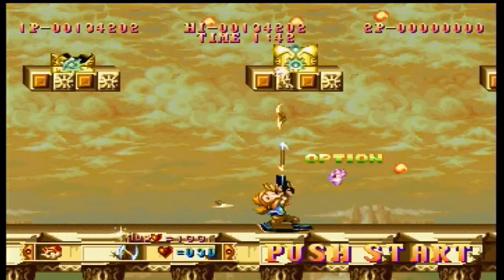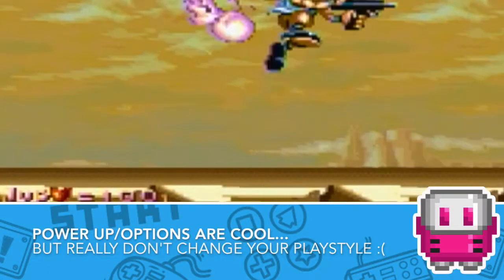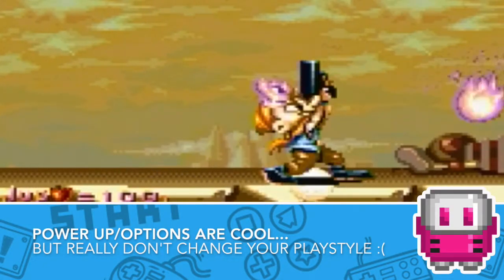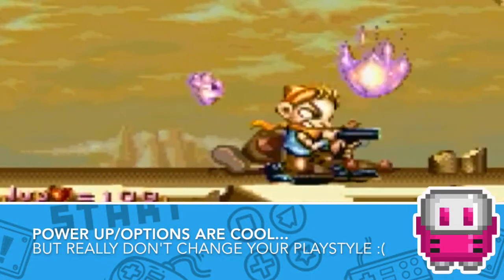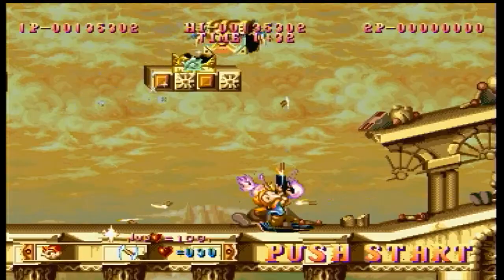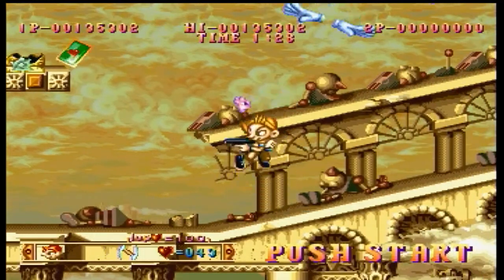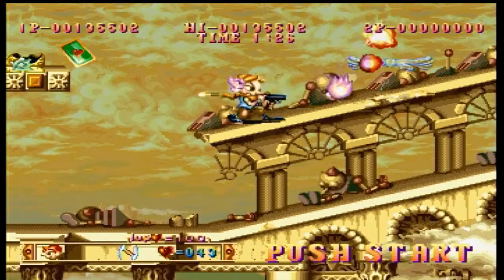Along with those power-ups, there are three different options that you can pick up, which act as floating sidekicks to help you out. One is Firestorm, that shoots fire. Another one is Chili, that shoots ice waves along the ground. And the third is Corkscrew, which summons circling orbs.